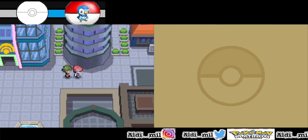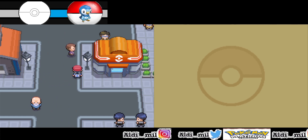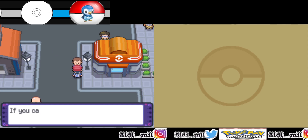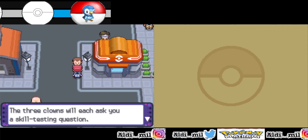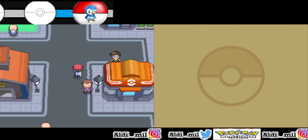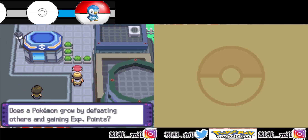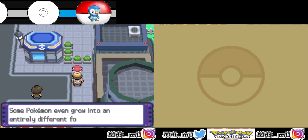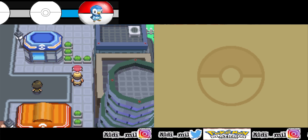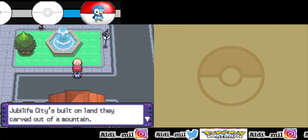If you notice what happened with my right screen, it will show up once you clear this thing first. You have to find three clowns around this city and talk to them to get coupons from them. The first one is in here — I got Coupon One, and there are two left. They're not outside the city, they're all around this area.